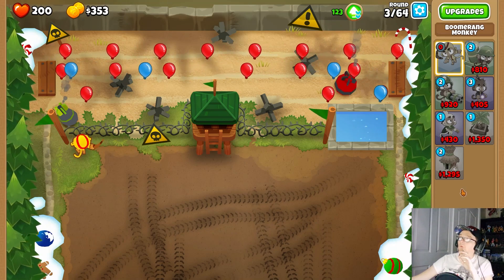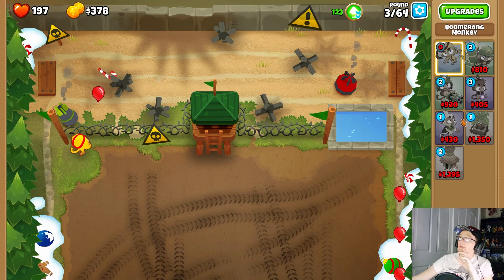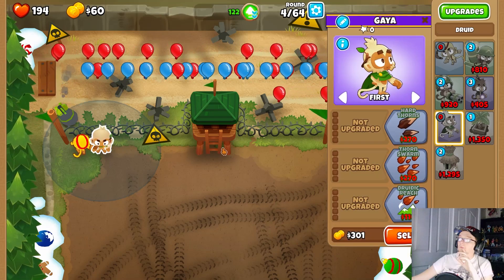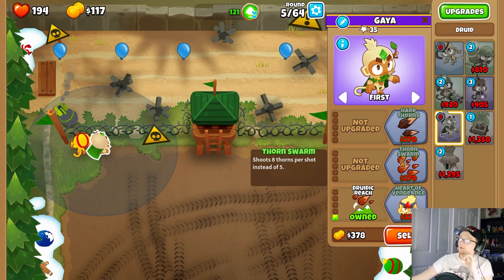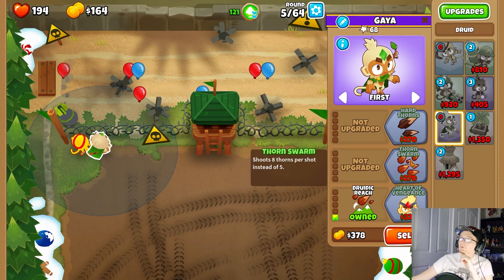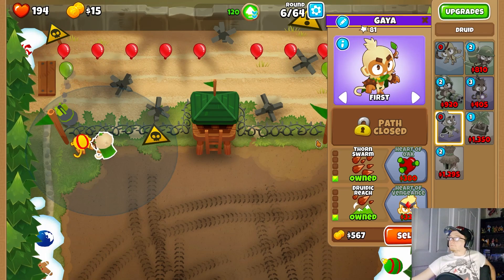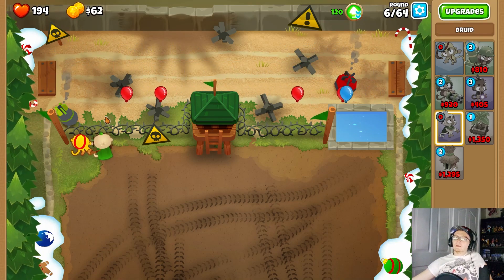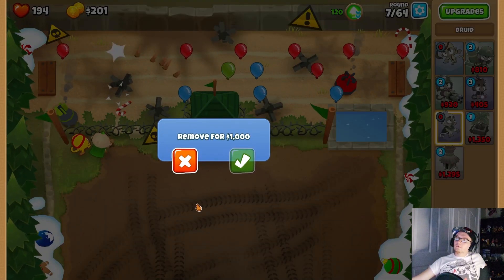We're going to lose some lives on this one without doubt. Okay, and now we have access to a Druid as well. I think for the Druid, I do not need top path because we have Alchemist's Touch, so we're going to go bottom path. Once we have a bit extra range we're going middle path - middle path will be our main path for it. The one swarm is going to be good for us. We need to get a decent amount of popping power here before we remove this.